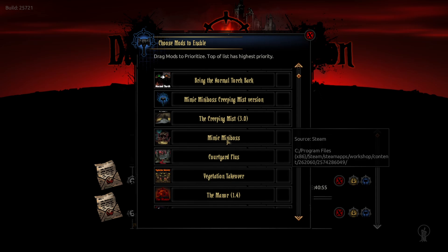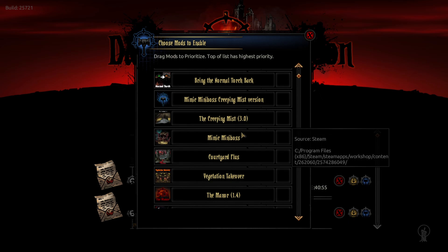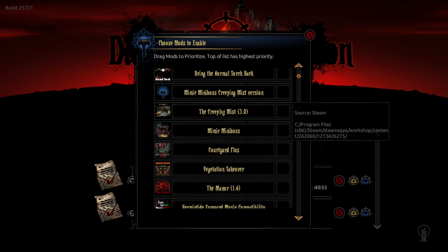The Mimic Mini Boss works, however he has a much higher spawn chance at about 13%, and I'm not sure if he stacks with the Creeping Mist one which has a double spawn chance in the Cove. You also need the Mimic Mini Boss patch to make it work with Creeping Mist. The other thing about Creeping Mist is it changes how Nerob and the Banshee mods work — Nerob will need a key to work with the curio, and the Banshee will need a shovel, otherwise bad things happen to you.